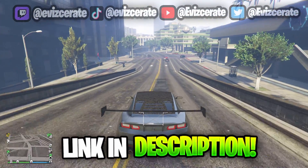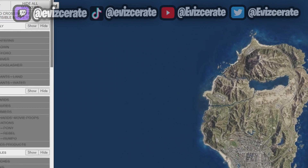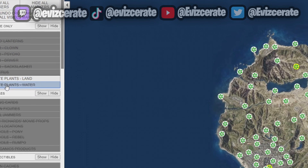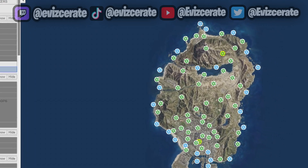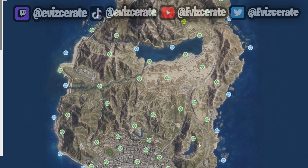What you want to do is head over to the link in the description and you will be brought over to this web page. On the left-hand side of this web page you will see a checklist, and from here it's very simple — all we need to do is select the peyote plants land and also the peyote plants water. When you have selected both of these, you will see over on the map that they are all visible.